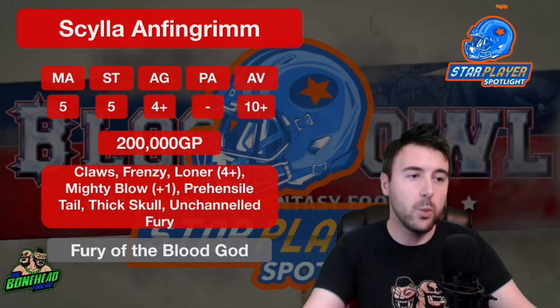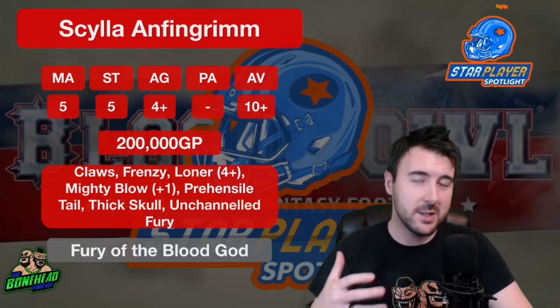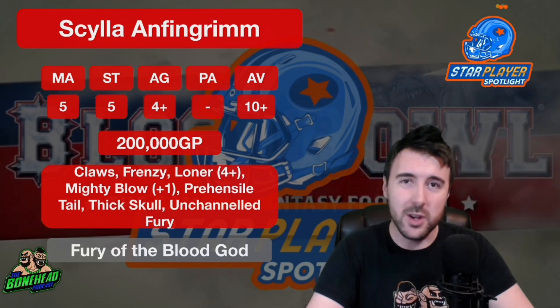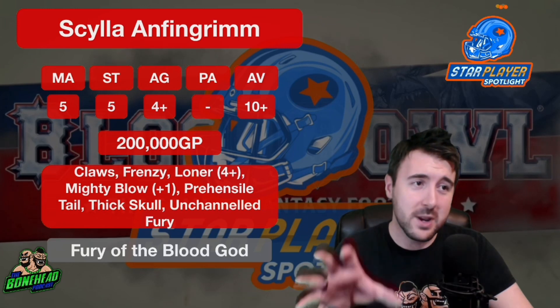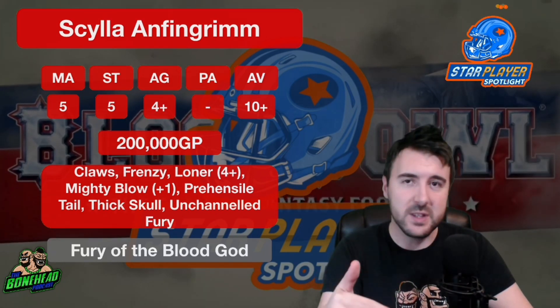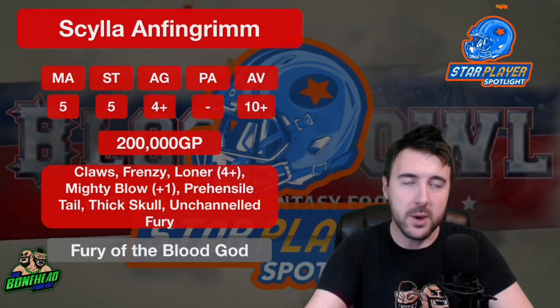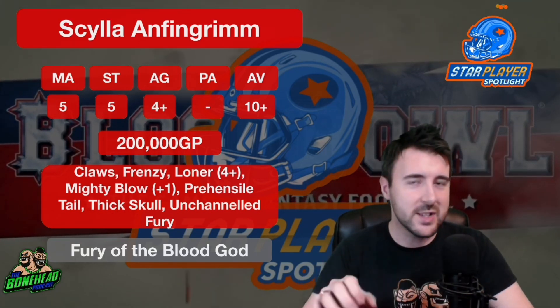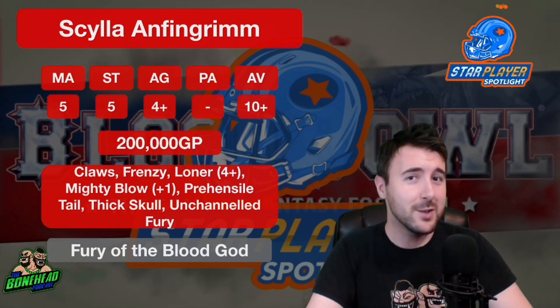On the plus side, you're looking at Strength 5 with Frenzy, Claws, and Mighty Blow — that is a monster combo. You can't stack Mighty Blow and Claws like you used to, but basically he's always breaking open armour on an 8+, and is always going to be applying that Mighty Blow to the injury roll. Over half the time he's going to break armour, and over half the time your opponent's guy is going to get knocked out. Because he's Strength 5 with Frenzy, he's going to be throwing 4 to 6 dice blocks — 2 followed by another, and 3 dice followed by another — giving you the opportunity to control that Frenzy and take the push if you need to.